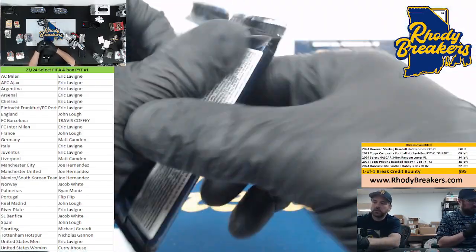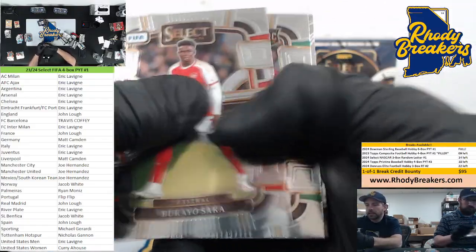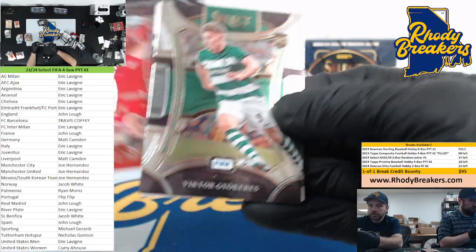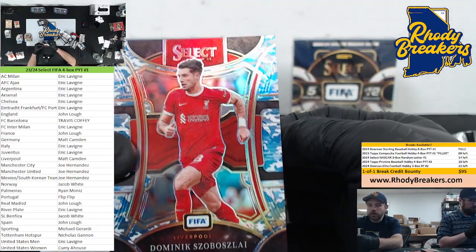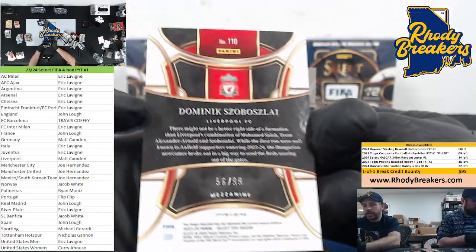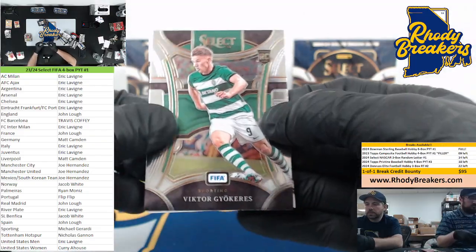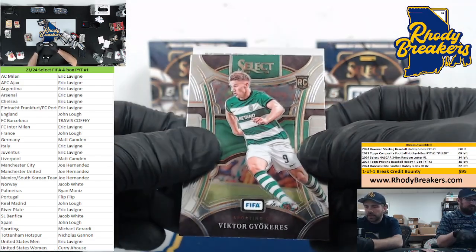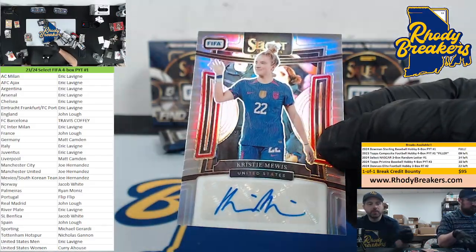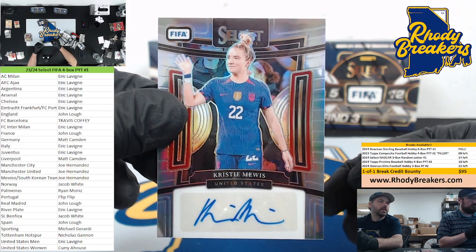Cezney. Some sort of hit here. Behind that is Zobo — Liverpool striking again. Blue camo — Camden — 56 out of 99. And it is Christy Mewis auto — nice. U.S. women — Curry. Nice little hit. Love that.